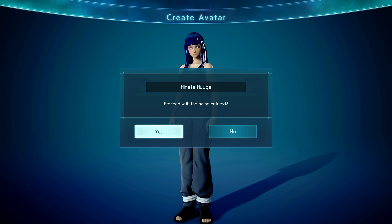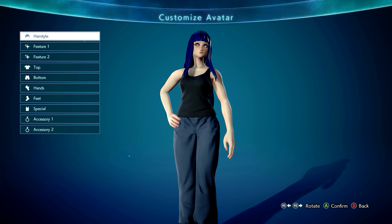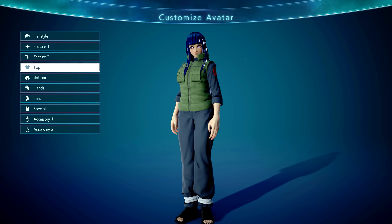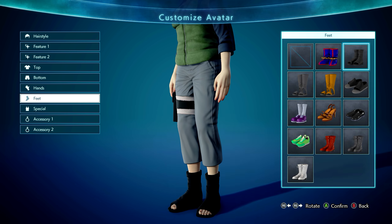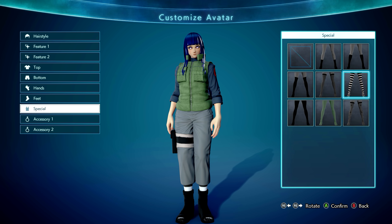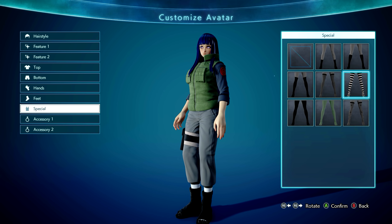Now we can proceed and go on to the clothing options and what moves you should use. Unfortunately we don't have any of Hinata's clothing in the game right now — they might add it in the future. The closest thing we can go for is her war arc design, where she's wearing the standard leaf village attire. We're going to go with Kakashi's jacket. For the bottoms, we're going to go with this gray pair of Naruto pants — it doesn't match the black that she wears, but it's the closest thing we can get. For the feet, we're just going to leave on the default Naruto shoes. You could also equip these stockings to simulate the bandages that run up the top of the Naruto character's legs, but personally I don't like that so I won't be doing that here.